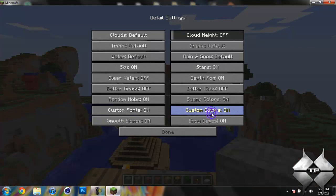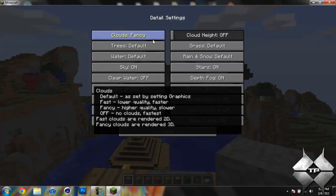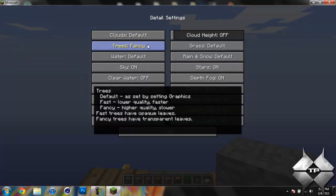And then another thing — if we go into details, we can have the clouds set at fast or fancy. So this is what I was talking about when I said you could have certain things with fancy graphics and others not. I could have just the clouds at fancy settings or I could have just the trees at fancy settings.